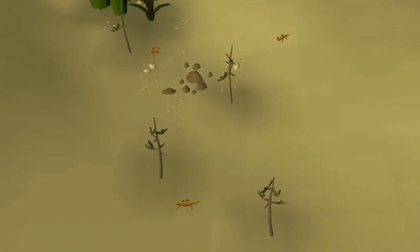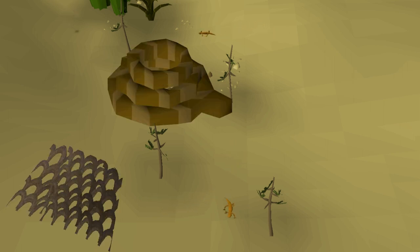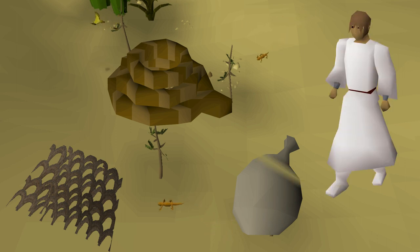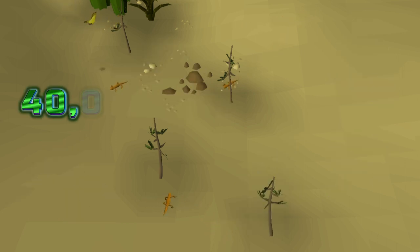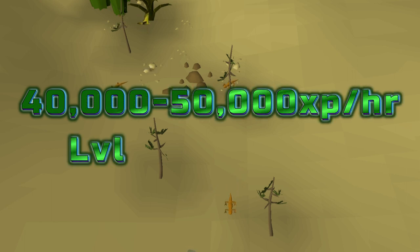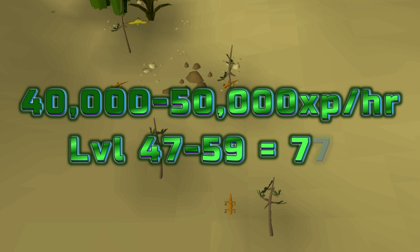Levels 47 to 59: orange salamanders. Use fairy ring code DLQ and run north. This method is less XP but also less click-intensive. Bring three small fishing nets, three ropes, and 10 to 14 full waterskins plus desert clothing. You can see about 40,000–50,000 XP per hour depending on performance and level. You'll need to catch 772 orange salamanders from levels 47 to 59.